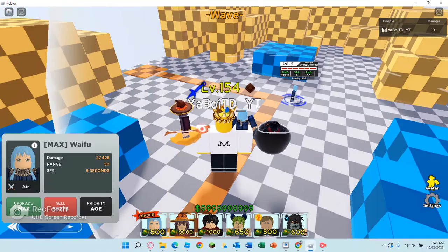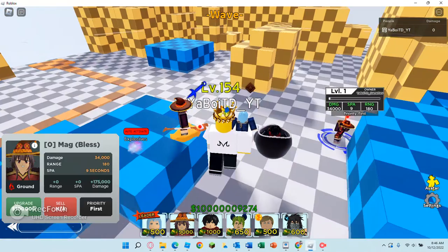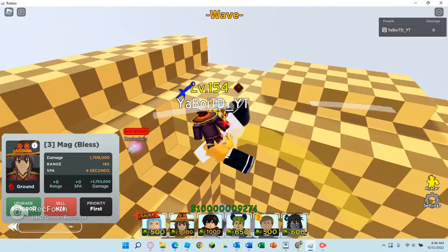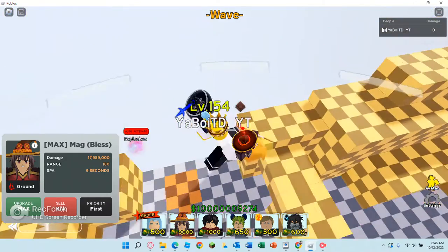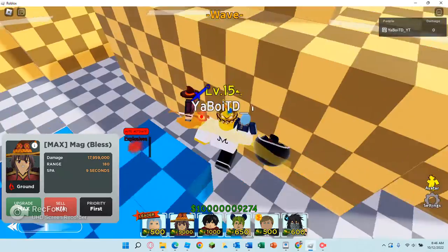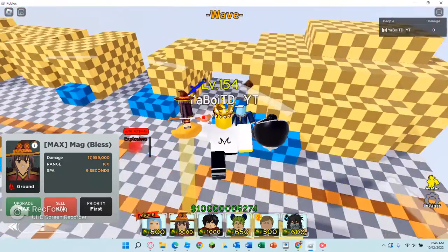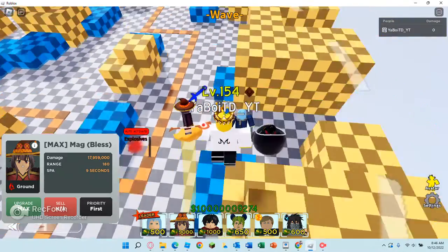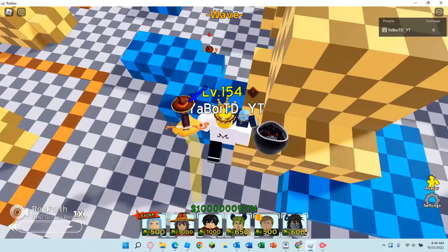Next up we have Ming 6-star. Ming 6-star is extremely overpowered. It's literally Light Yagami but with faster cooldown. I was confused for a second, but it is faster.